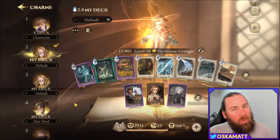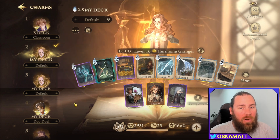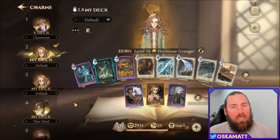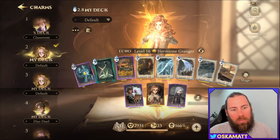Let's have a look at the deck I used. I went through with Hermione. I probably wouldn't go in there with many summons because this spider literally just nukes anything that gets in front of you — even your companions. Once they get one hit, they're just gone.